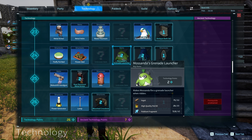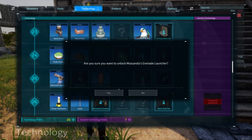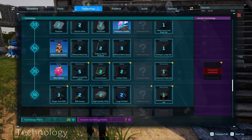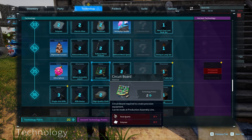There's the Mossanda saddle. When riding Mossanda, there's a pal skill that brings out rocket launchers — it looked pretty cool, and looks like we can make it. I don't know if we want to invest all the resources into it, but I think it'll be fun. Ultra sphere — we're going even higher with the spheres. There's an even higher level of assembly things — we're really going into the technology stuff now.